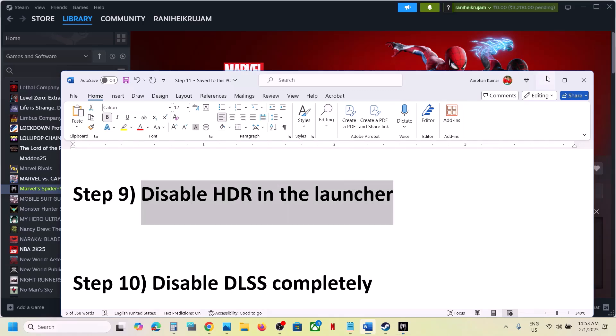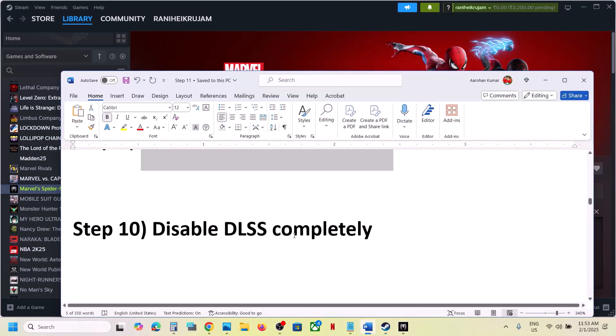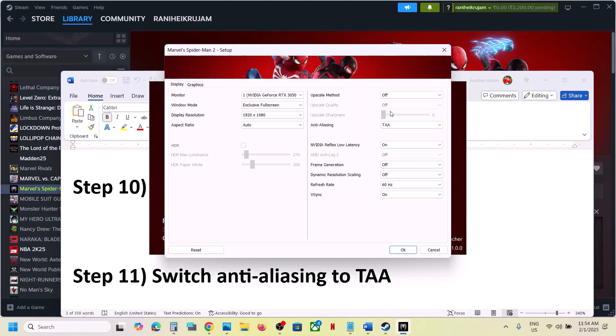Disable HDR in the launcher. Go to launcher settings, find HDR, and if it is on, turn it off and check. If that does not work, disable DLSS. Set DLSS to off — if it is set to DLSS, turn it off, set it to TA, then click OK and launch the game.